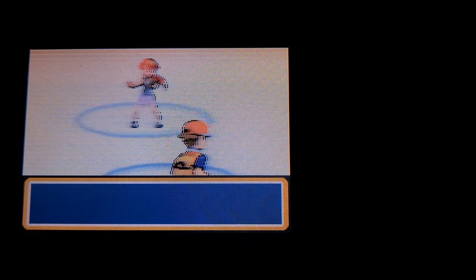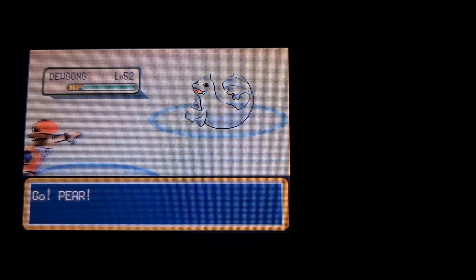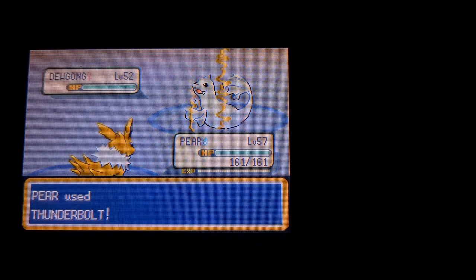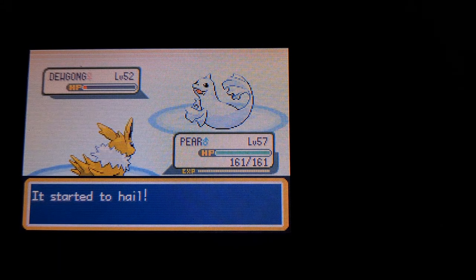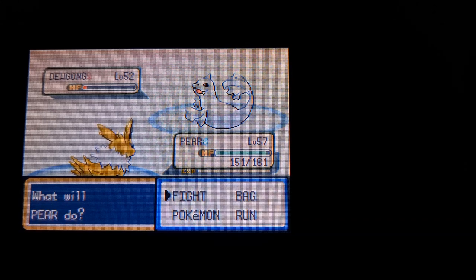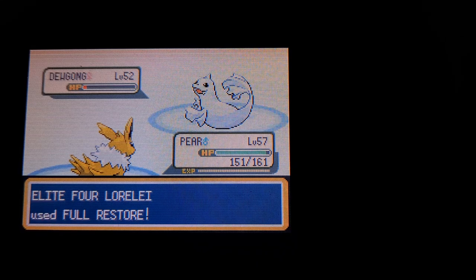Remember this is a Nuzlocke, so if I unfortunately lose a Pokemon early on in the Elite Four run, I'm out of luck. I also picked level 57 because it's a good middle point between the highest level of the first Elite Four trainer and the Champion. Lorelei's highest is 54, so I'm overleveled, but the Champion is 63. So 57 felt like a good middle ground — I might push through the first couple a little easier, but that happens.